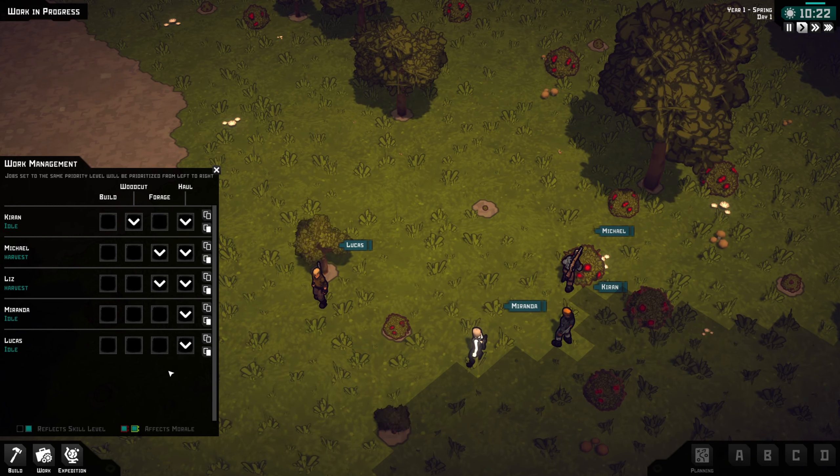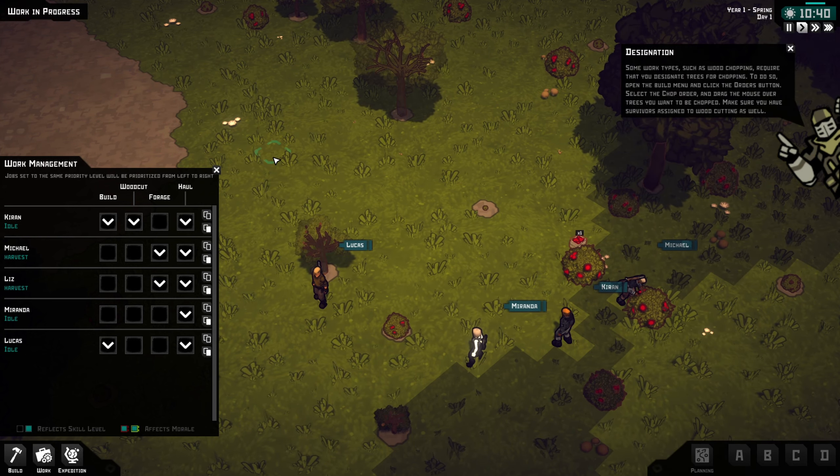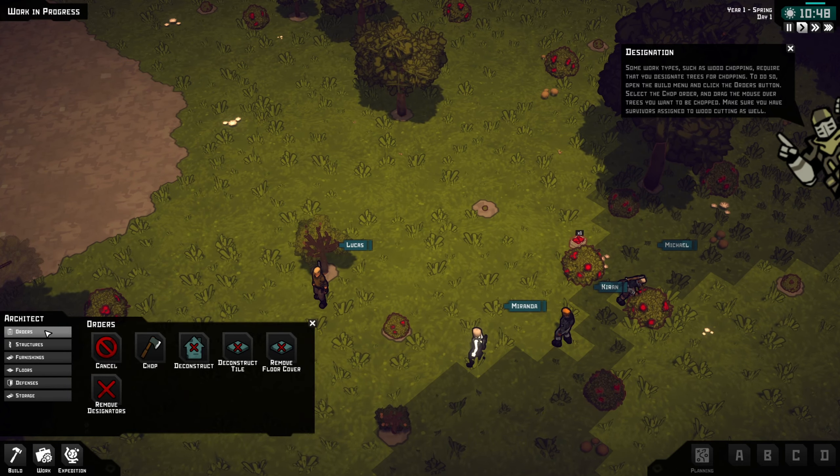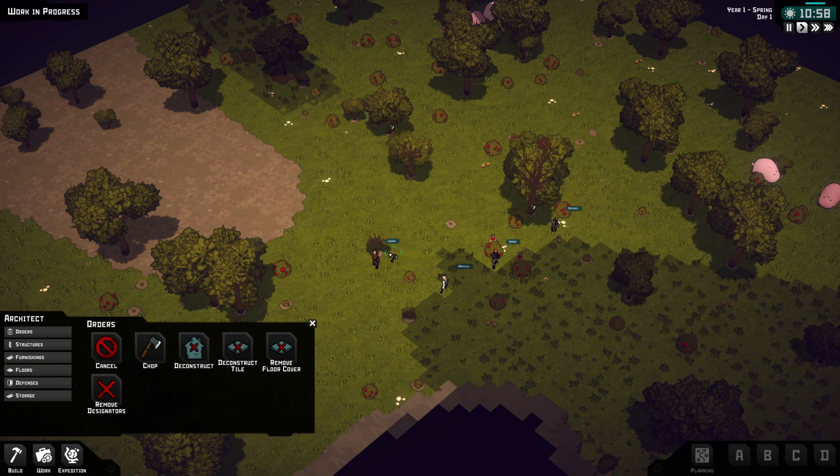I think everybody can haul right now, and we'll have two builders. Some work types such as wood chopping require that you designate trees for chopping. To do so, open the build menu and click the orders button — didn't mean to sneeze — and then just designate some trees for the chop.